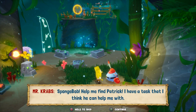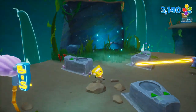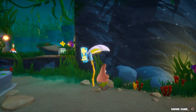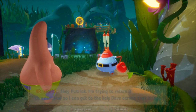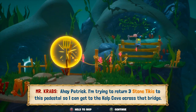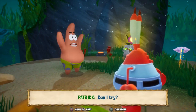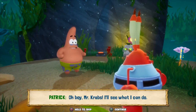Mr. Krabs: SpongeBob, help me find Patrick — I have a task. We need to be Patrick. Make sure you get this here and go ahead and become Patrick. As Patrick: Hi Mr. Krabs, what are you doing here? Mr. Krabs: Ahoy Patrick! I'm trying to return three stone tikis to this pedestal so I can get to the Kelp Cave across that bridge — there could be customers in there! I saw three tikis scattered around this area but my old brain couldn't figure out how to get them back up here. Patrick: Can I try? Mr. Krabs: Sure, why not — I need a good laugh!